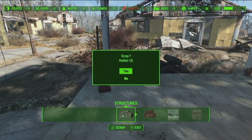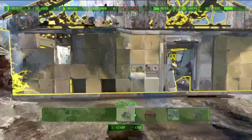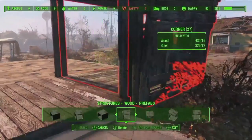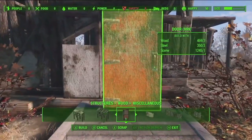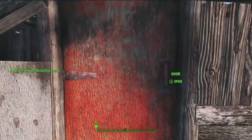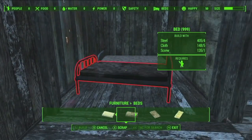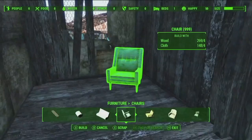You can scrap items in the world for materials and then use those materials to build the way you want. One of the great things about having a fully dynamic game engine is all of this just works in real time — rip it apart and build the way you want. Like the rest of the game, this is about making it your own experience. We want you to build and decorate and make yourself a place you want to live in, a new home for yourself and your best friend.